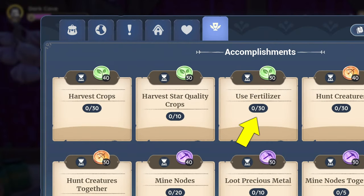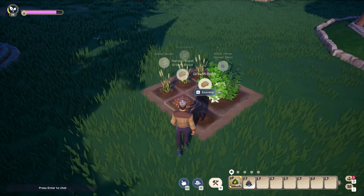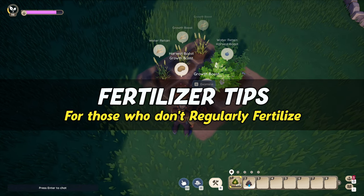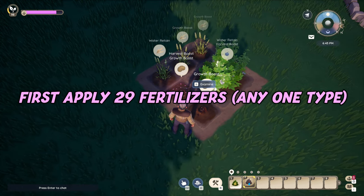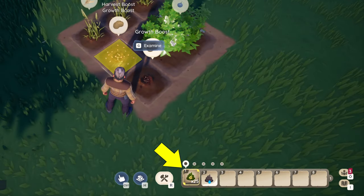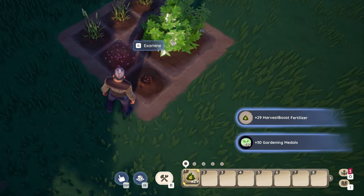The last farming challenge requires the use of 30 fertilizer — any type works. If you don't have worm farms producing fertilizers, you can buy them cheap at Saki's General Store. Now for a trick to save on weekly fertilizer: this requires you to have at least two types. Simply apply 29 fertilizer of one type on a single farm plot field, then apply a single of any other type. This will return the 29 previously used fertilizer as they don't combine, so it's very cheap. In short, use 29 fertilizer on one crop, then use one other fertilizer type on the same crop to get all 29 back and complete the challenge.